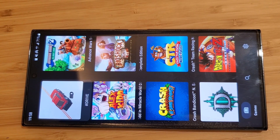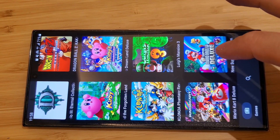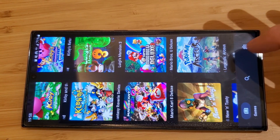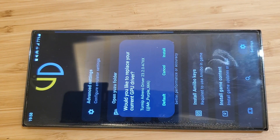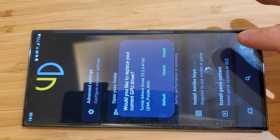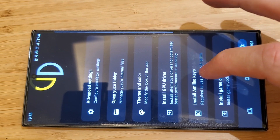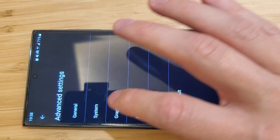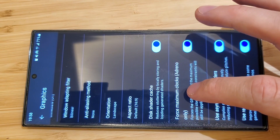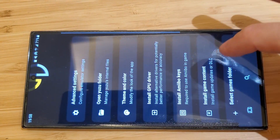We are looking at some Switch emulation here and we had a lot of success with the new Turnip driver. If you check out what GPU drivers we have installed, we see the Turnip driver Adreno 23.2 by Mr. Purple — I will upload this and you can find it in the description below. In the advanced settings, under system or graphics, what you want is Force Maximum Clocks for the best performance.